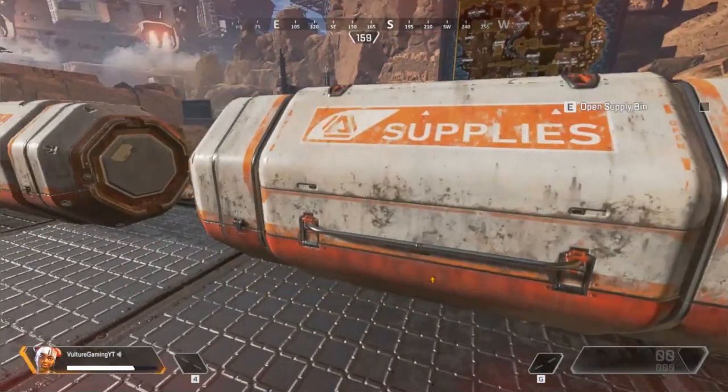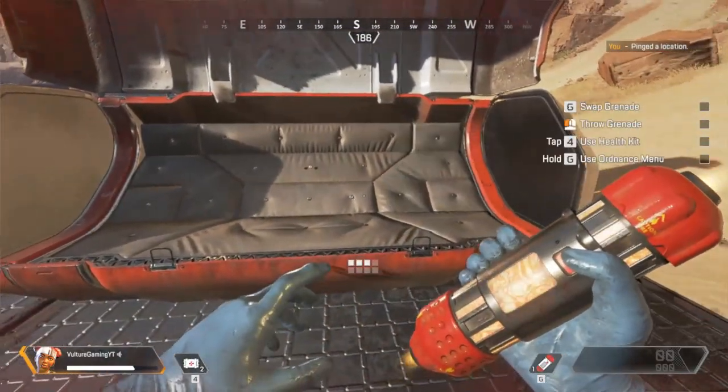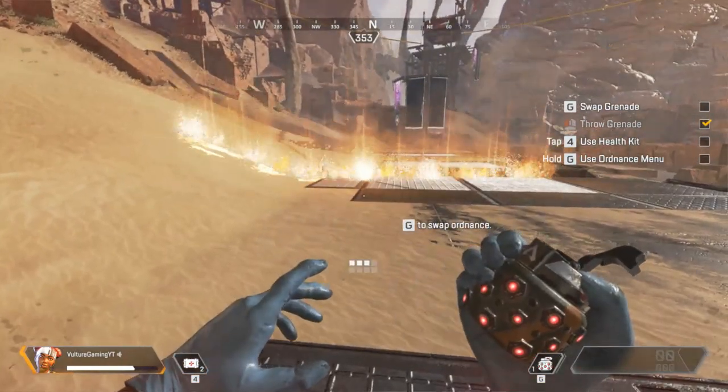Inside the territories you can find supply bins that carry weapons and resources. Strong work — grab your supplies. Your HUD will show what you have equipped. Follow the checklist to access and cycle through your inventory.